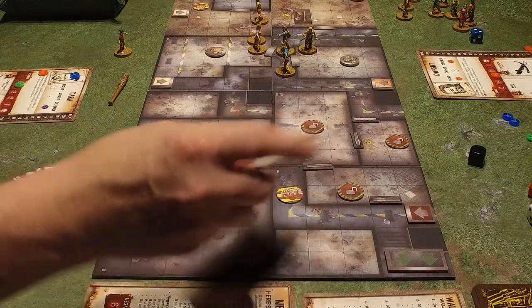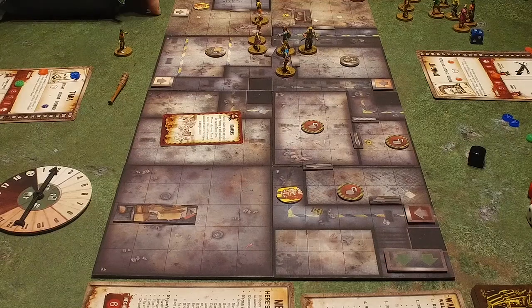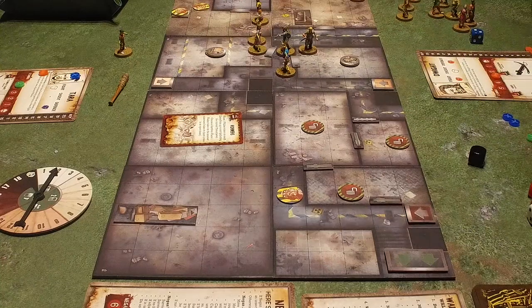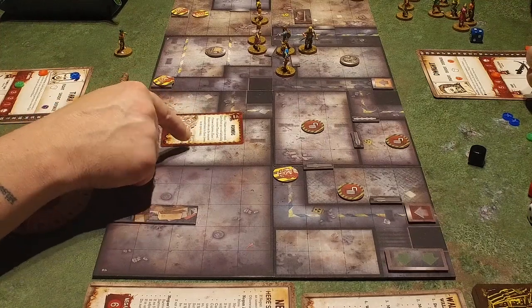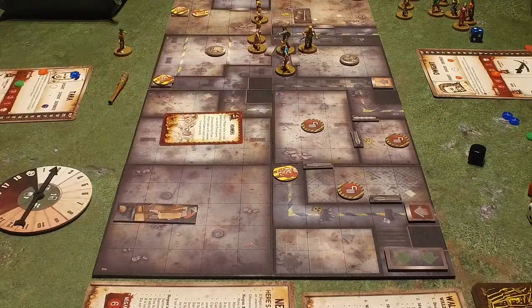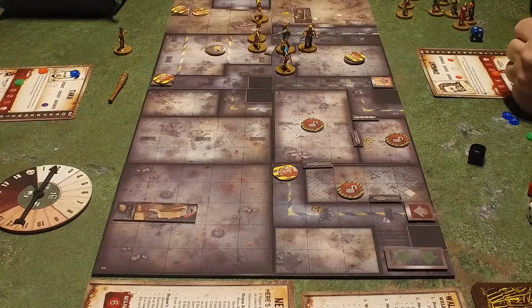Walkers — we're going to attack. Event card first: plus one threat. So two threat. Place one walker token on each entry point up to and including the current threat. One goes there, this one will move, that one goes there, this one will move. Choose a survivor — place one walker token on the nearest unsecured token to them, even if it's in an open room. It goes on top of that one.